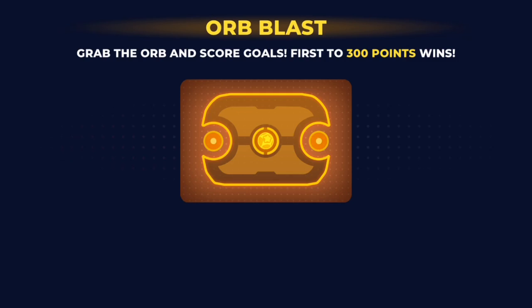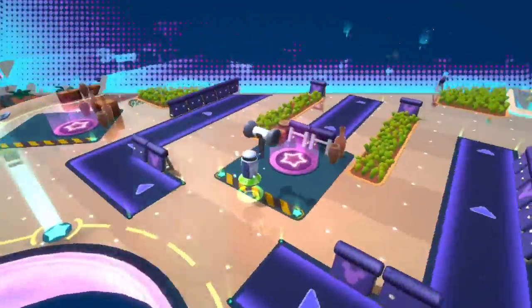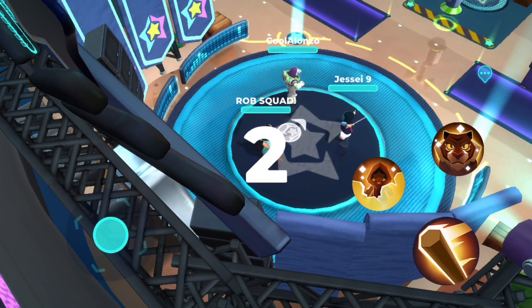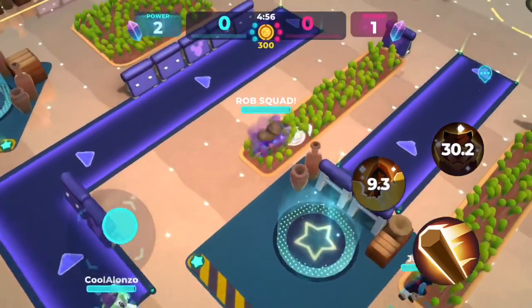Raja can damage multiple characters at once which is pretty amazing. With the orb mode, I'm not sure how great it is — I guess it just completely kills a character that's in your way. Jasmine might not be the best for grabbing the orb although I do think she has the ability to go faster with one of her moves.